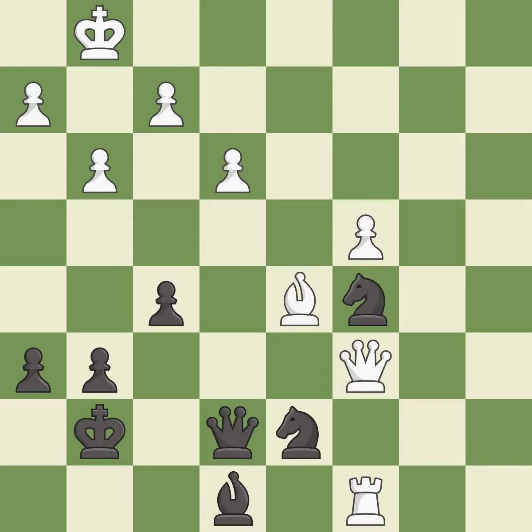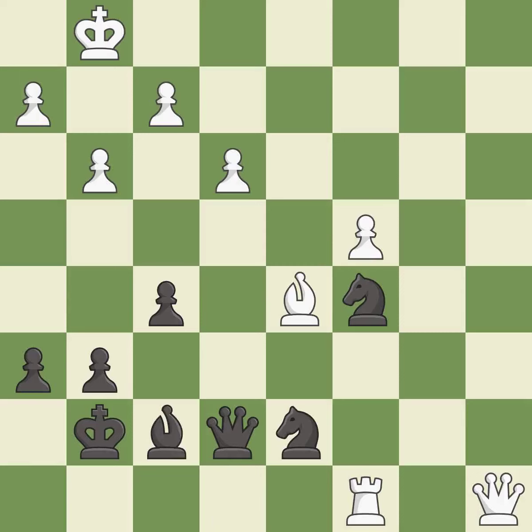This overlooks an opportunity to centralize a knight so it controls more squares — an inaccuracy. White still has an advantage, but they no longer have a winning position. This ignores an opportunity to add a defender to a vulnerable knight — an inaccuracy. White still has the better position, but they lost their winning advantage. This offers to exchange pieces of equal value. There were worse moves, but also something much better — it is an inaccuracy.